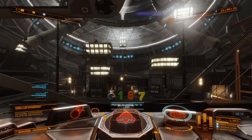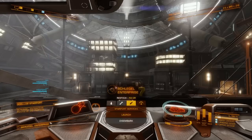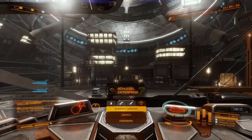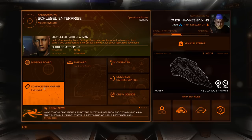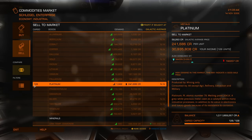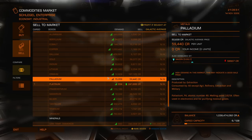Made it all the way here without getting interdicted. If it happens to you, just match the escape velocity over and over and don't slow down or you'll get destroyed. Head to the commodities market to sell all your platinum from your cargo hold as well as the six tons in your hoppers — you can't access the hopper contents until you sell your cargo first. That's almost 31 million credits for just a few minutes of mining.